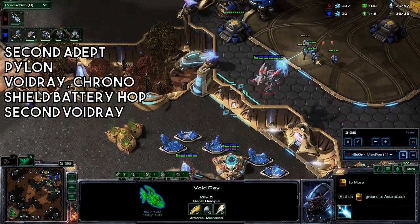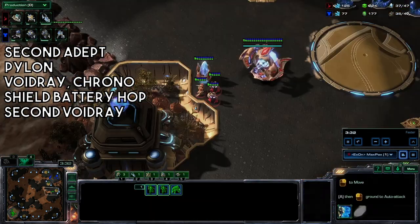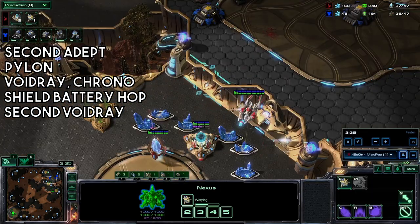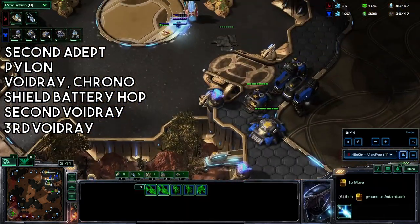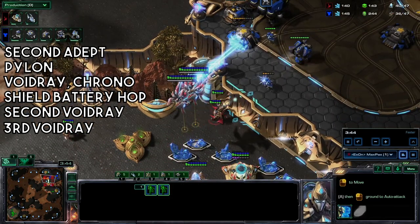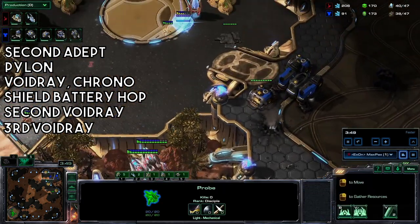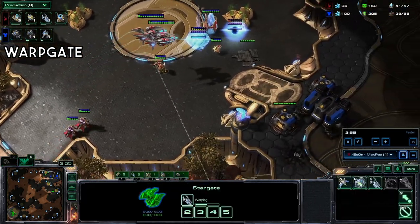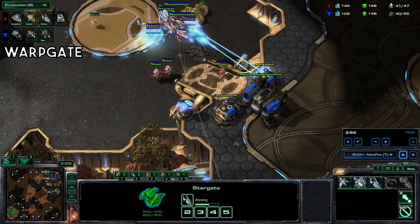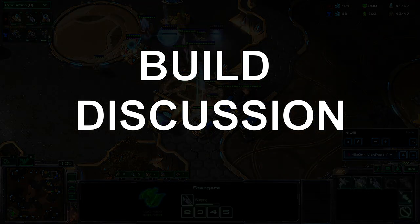Make sure to have the void ray in close position to the shield batteries. Get a third void ray, then another void ray, and more shield batteries — you get the picture. You do start up a warp gate around this time. Max packs also got a shield battery back at home in case the reaper came across, but it did not. Hopefully you are killing the Terran by now — let's go into the build discussion.